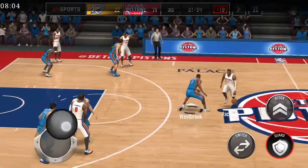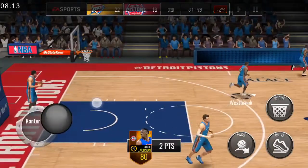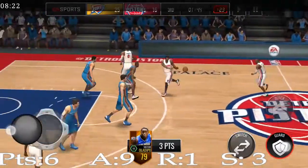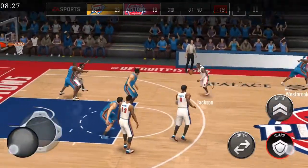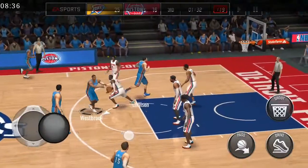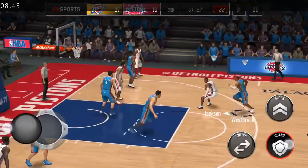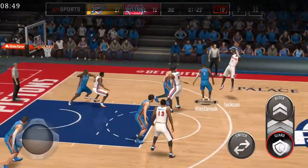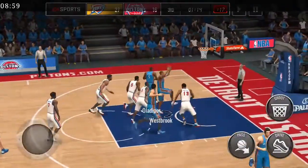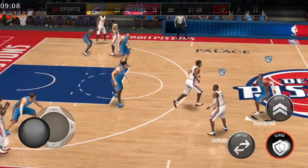Russell Westbrook guarding Reggie Jackson — third quarter is underway. Oladipo passes to the open man who makes the triple — assist number nine for Russell Westbrook. Singler makes the shot — two points, that is the tenth assist. Double double is guaranteed. Eight points, ten assists, three steals.